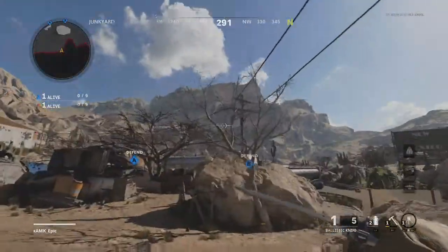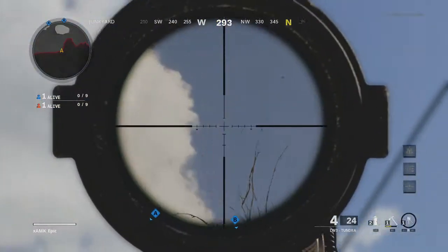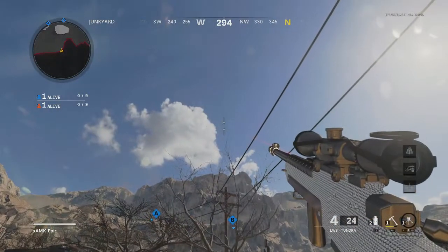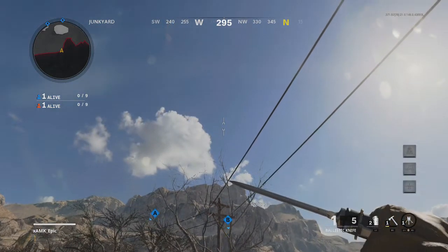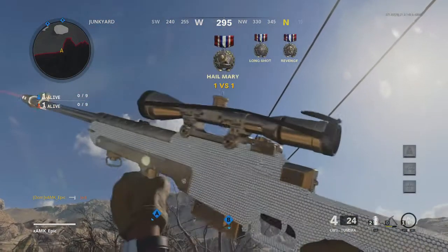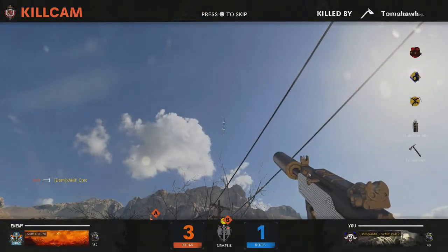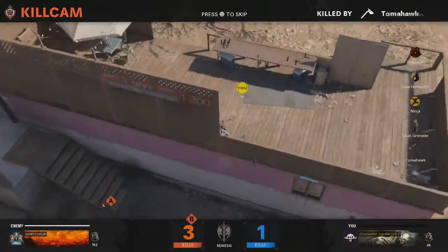Moving on to the opposite side, we've gone for the opposite caravan where people like to sit on top. You're going to aim with the point of this tree so you're horizontally in line with the little corner made by the cloud. Put it with the tip of the tree vertically, then move up so you're horizontally just above that little indent in the cloud and throw — you should get a really nice kill on people head glitching on this part. You can move a bit more to the right to get a better vantage point.